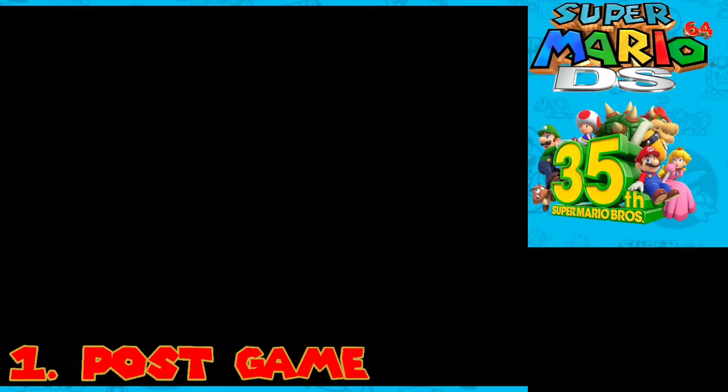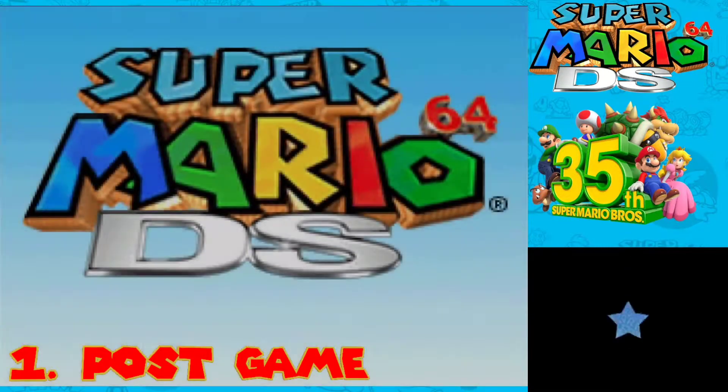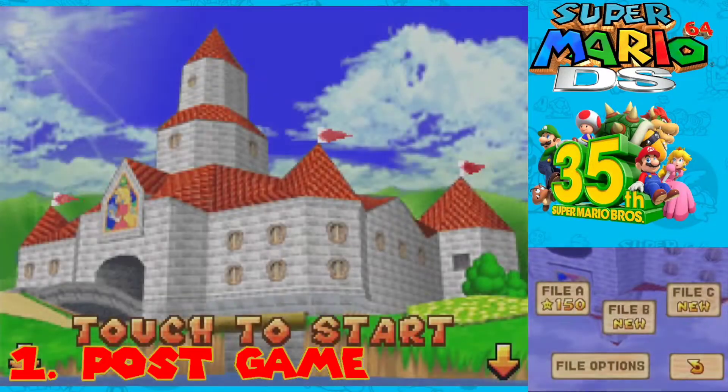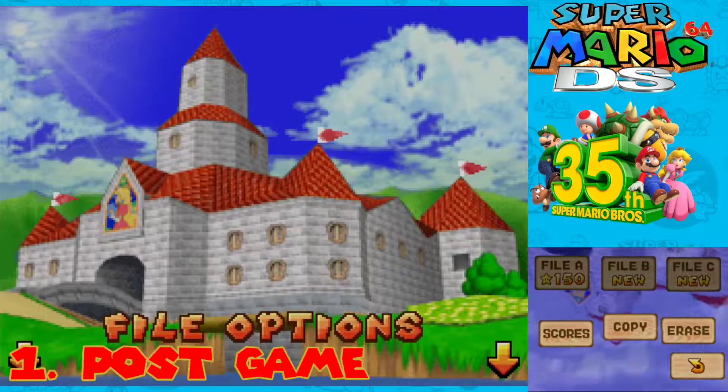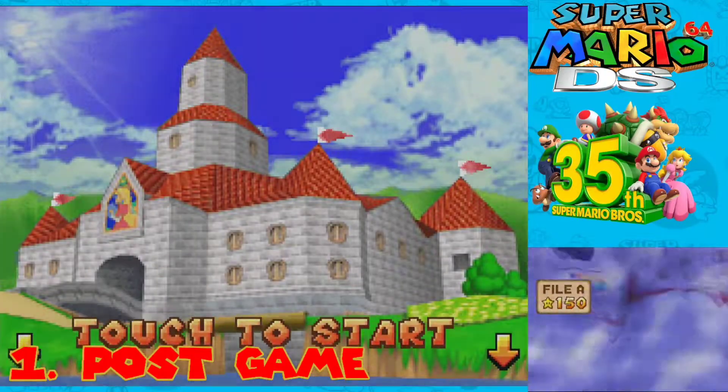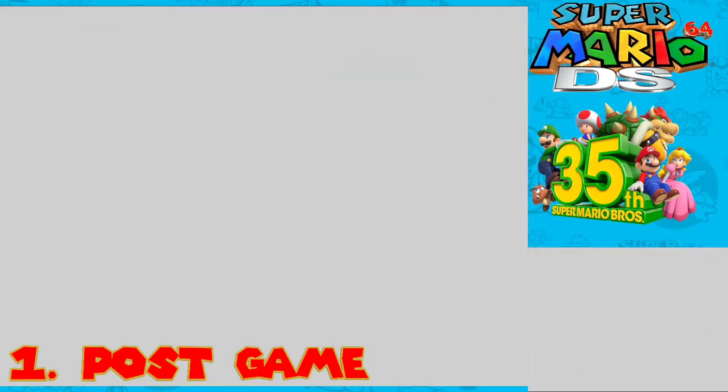But speaking of minigames, if we go ahead and hop inside the game itself, we can see here — first of all we can go to file options. We can see our scores, we can copy and erase things. I never actually talked about that before.